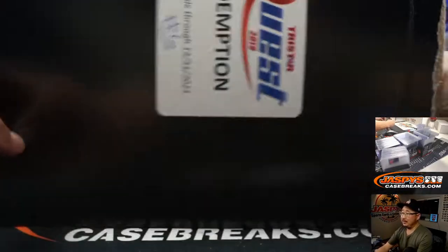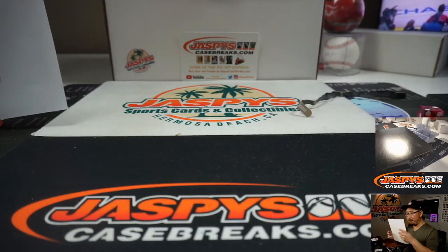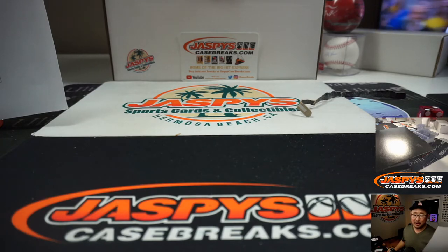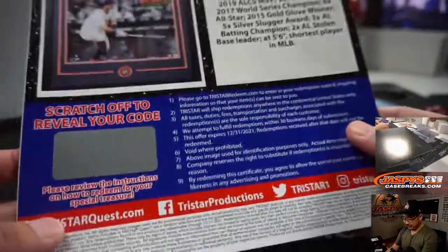Are we able to play Who Am I with this? You've got plenty of time to redeem it too. It's a framed photograph. Who am I? I'm the 2019 ALCS MVP. I'm the 2017 AL MVP. A questionable 2017 World Series champion. A six-time All-Star. 2015 Gold Glove winner. Five-time Silver Slugger. Three-time AL batting champion. Two-time AL stolen base leader. And at 5'6", the shortest player in the MLB. He didn't have to cheat — he's already good. Yep, Kelvin's got it — it's Jose Altuve. There it is. He can scratch off the code and they'll send it to you.